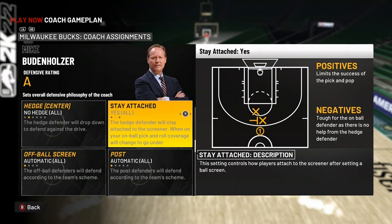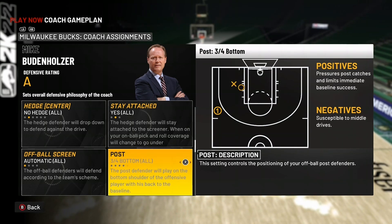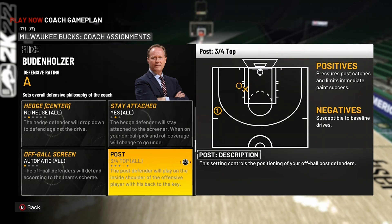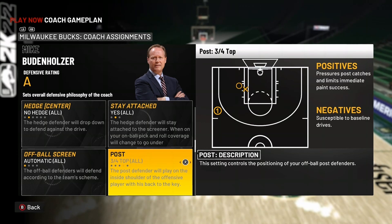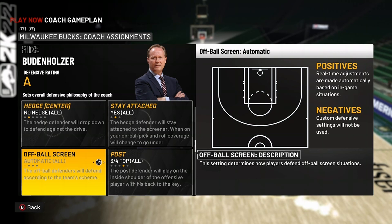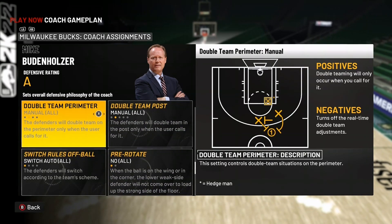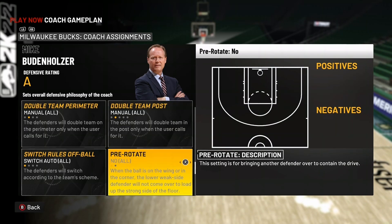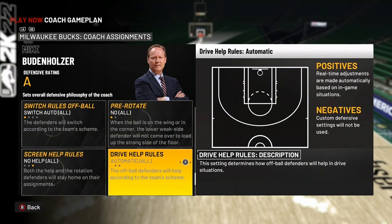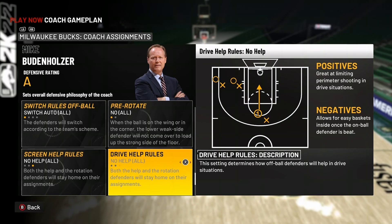You can adjust to automatic mid-game if stay attached isn't working. For post settings, three-fourth bottom helps you get all the steals — that's all you need to know. Three-fourth top is okay but I don't recommend it. For off-ball screens, go over. Don't touch double team post — leave it on manual. For screen help rules, run no help. Do not run help with no rotation because defenders help from the corner and the offense just kicks out for an open three.